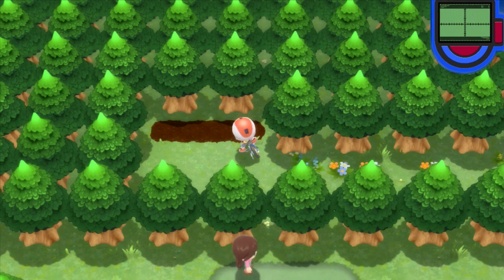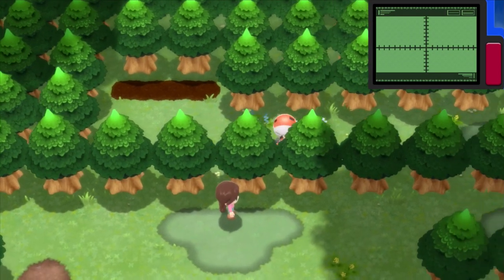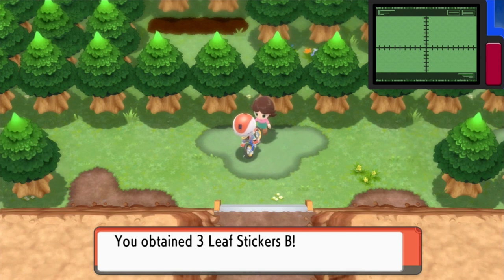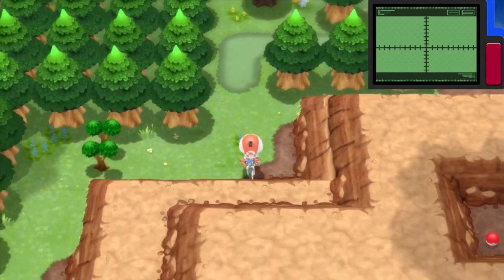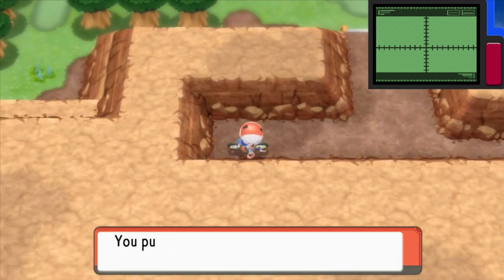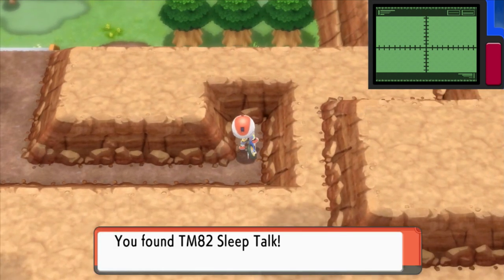Oh jeez, my blanket is stuck — there we go. I'm actually sitting on a blanket right now because my chair is all leather and it's super cold right now. Castle decoration? Three Leaf Stickers V! There's an item over here — Silver Powder, that's what I was trying to say! I was saying 'something powder.' I drew a complete blank. And then we got TM82 Sleep Talk.